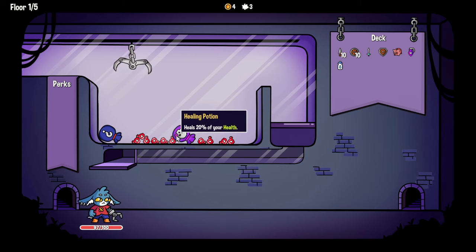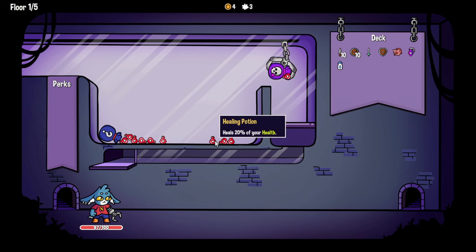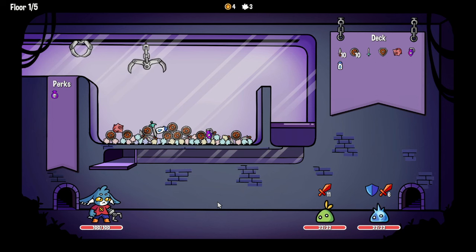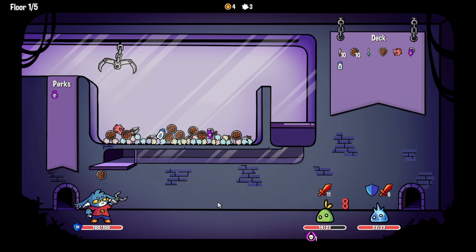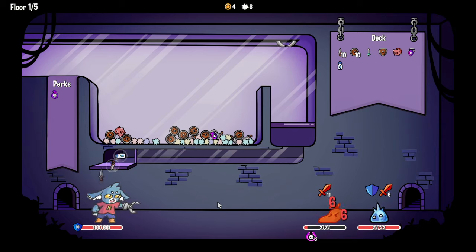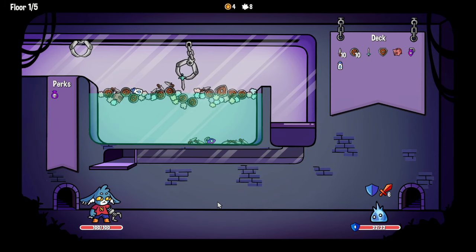We get to pick a perk: each attack applies one poison, or gain one strength every time you receive damage. Let's go for the poison, and we got a bit of health there as well — not that we need much of it. What an interesting concept, I like this! Let's try and grab the sword on its own. We got a shield with it — still does some damage, that's fine. Let's get some daggers and the water. Yeah, it makes things easier to grab.